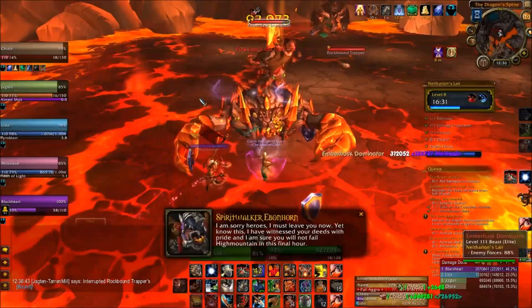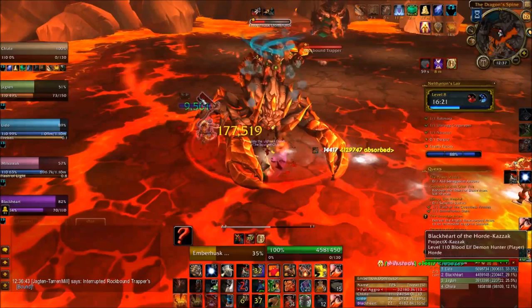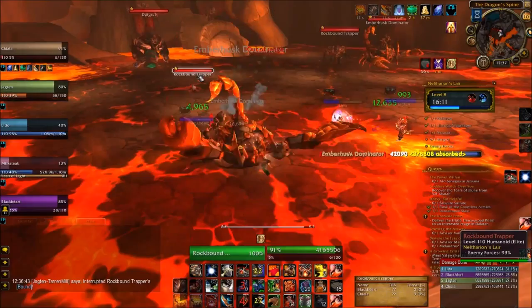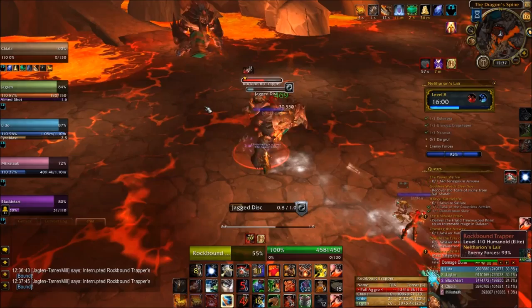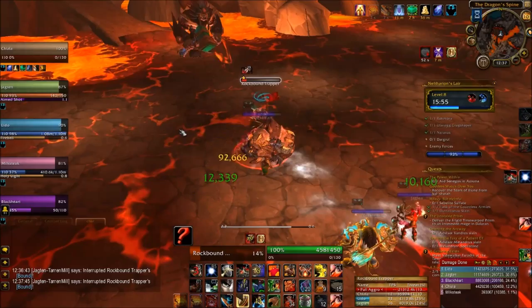Next up are two separate packs of one scorpion and one trapper. The scorpion hits incredibly hard on anyone in the group, so unless you're doing this on a low difficulty, I would always recommend that you crowd control the trapper and focus on the scorpion. Since there are two scorpions, it's often a good idea to have your group split their defensives between the two, so you don't use all of them on one. It's not uncommon to actually lose a group member or two — just don't release and let someone res you, because the walk back gets pretty long and you spawn all the way back at the second boss. Be careful you don't pull the second scorpion too fast either — it does take your healer a little while to heal up the group again. After you're done with the scorpions, you should be at 100% and ready to fight the last boss.